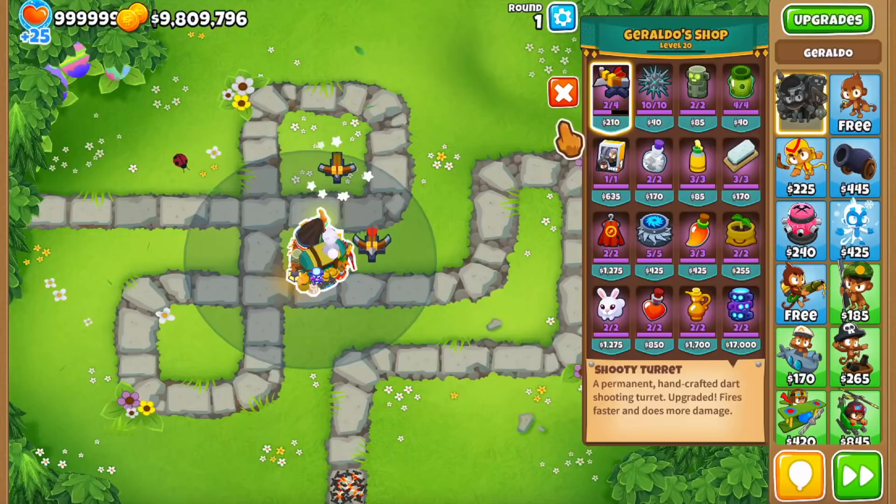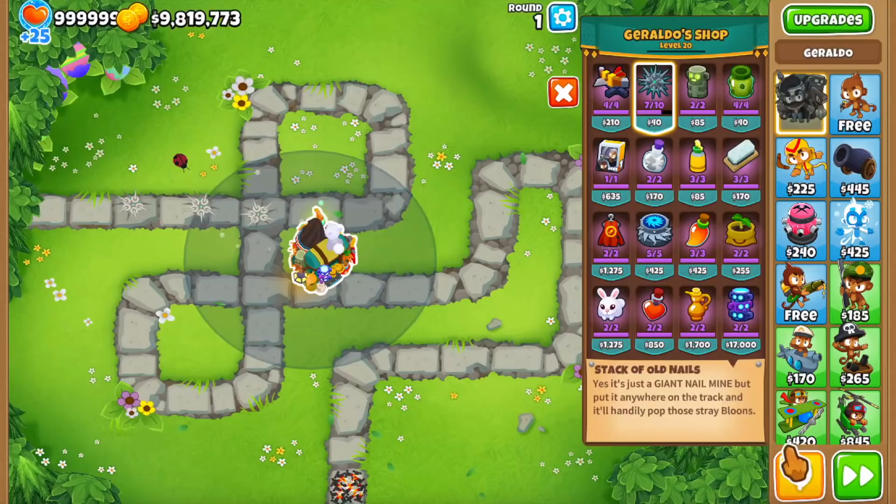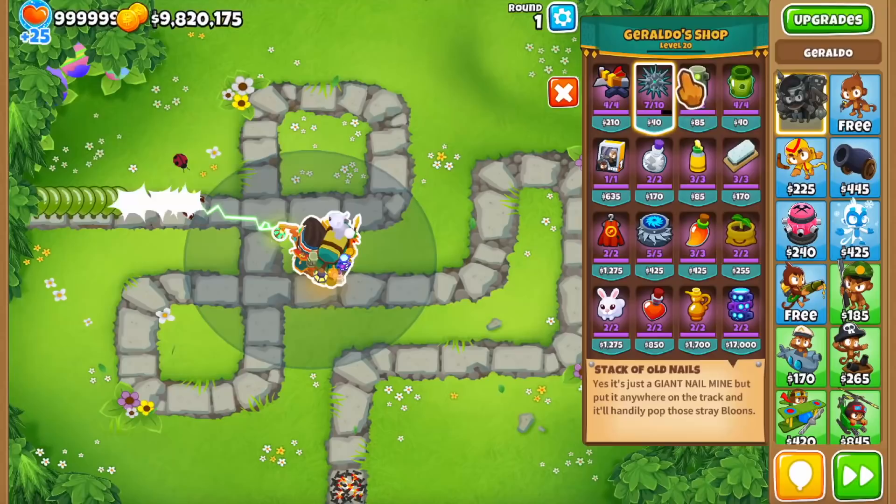Alright guys, update 31 is finally out, so let's talk about Geraldo and all of his abilities and the items that he sells. The first item is a permanent crossbow turret — we have 4 of them when he's maxed, but keep in mind a lot of these items will get restocked, so 6 is the maximum number. The stack of old nails is similar to road spikes but it's a stronger version that later applies a DPS effect and does more damage.